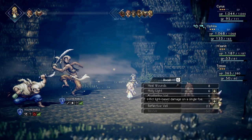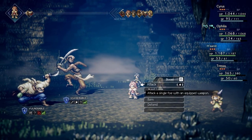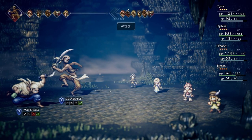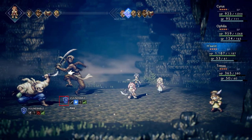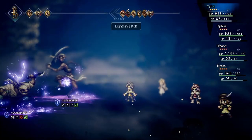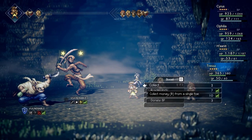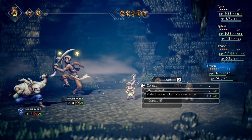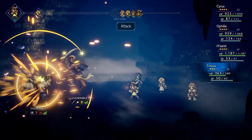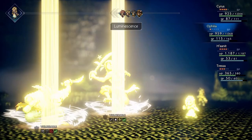The most important mechanic in the game is the weakness system. Each enemy, including bosses, has certain weaknesses. This is nothing new, and as in most other games, this increases damage. But the main part is that the enemy also has a breakpoint. Whenever it is hit by an attack it is weak against, a counter is decremented. When it reaches zero, the enemy loses all actions in this and the next turn, and the damage from all sources is doubled. You can use this break to either heal up, but ideally you want to attack. This means that it is faster to break enemies than simply always using the best abilities prior to breaking the enemy.